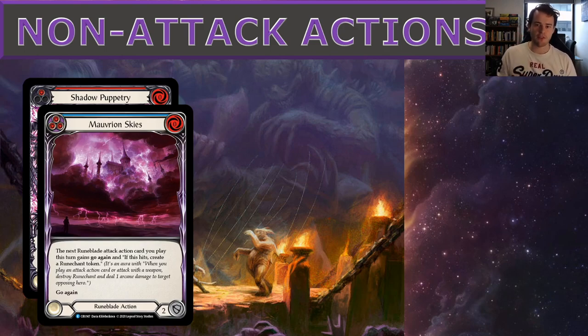Morver and Skies fulfills a similar function and has great versatility — you can play the blue version and still gain an action point, which is valuable since the deck has some resource-hungry cards. It says the next Runeblade attack action card you play this turn gains go again, and if it hits, create a Runechant token. This means Bounding Demagon, Unhallowed Rites, and Rift Bind can all gain go again from Morver and Skies.